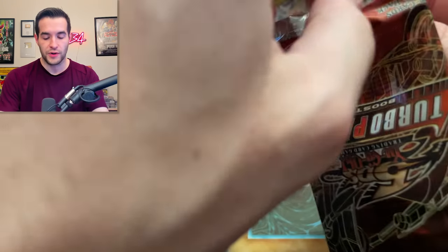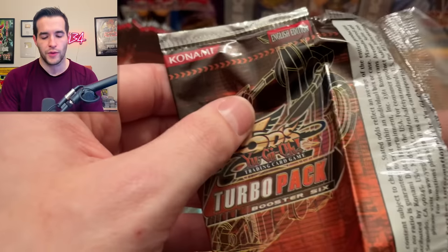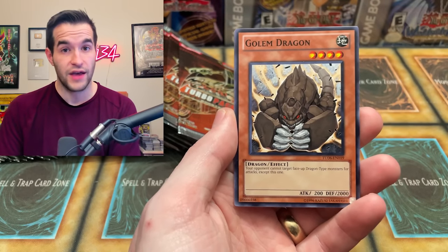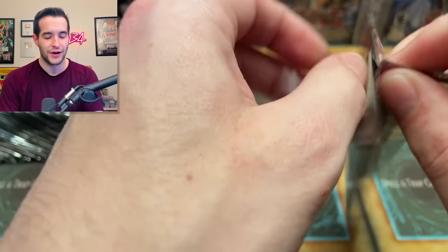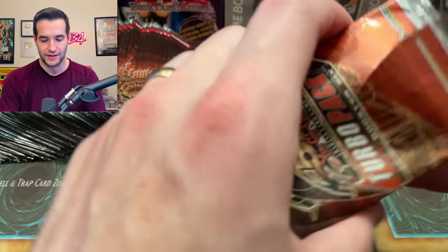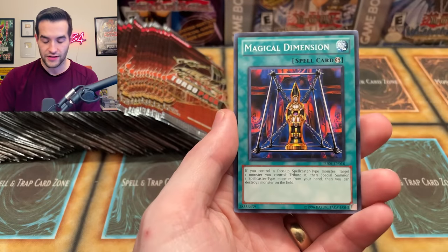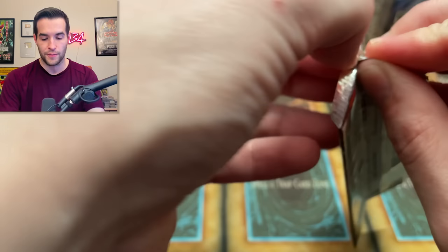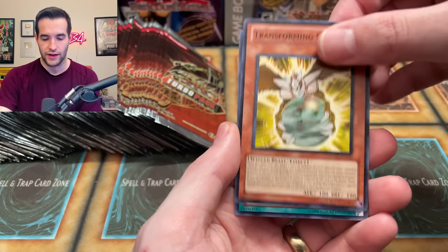Battle for Artemis and another Armory Arm. I'm looking for that Sangan — that's definitely one I'll consider not grading and putting in like one of my Goat decks or Edison decks. Transforming Sphere, Magical Dimension, and a Zombie Master. Just waiting and waiting for that big pull, guys. We're just waiting for it — all we need is one pack for an epic pull. Creature Swap and we have a...